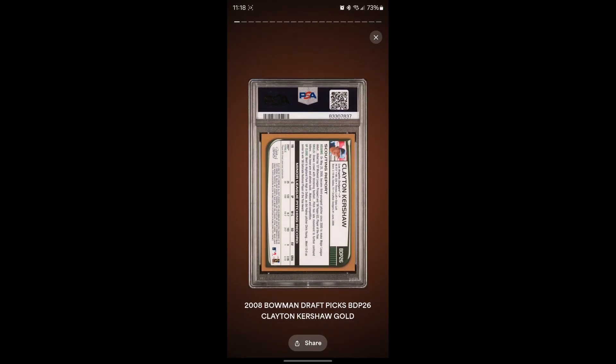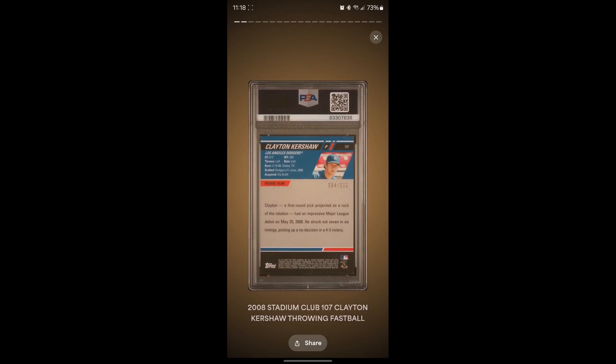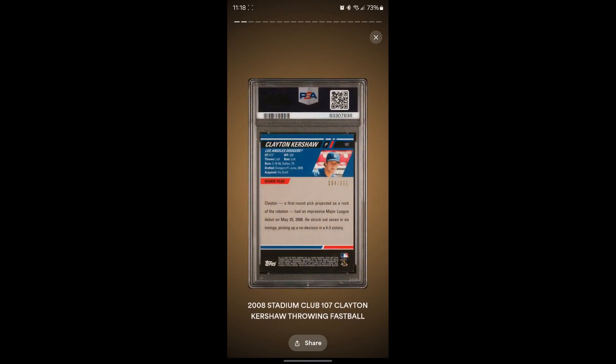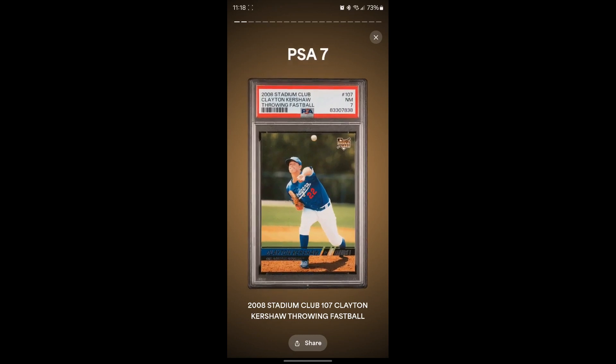First card — the Kershaw Bowman Gold, kind of the PC piece. Got a seven — a little off-centered with some corner wear, so that's alright, not too bad. Next is the Kershaw Stadium Club numbered variation — also a seven. It's a PC card so we'll take it.